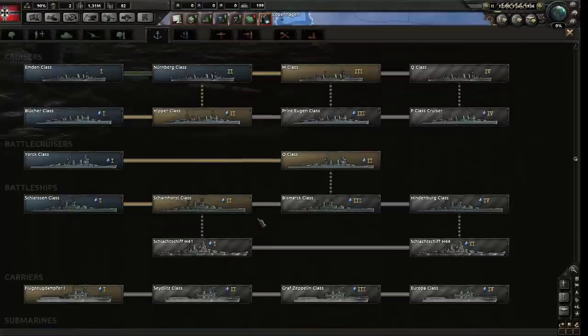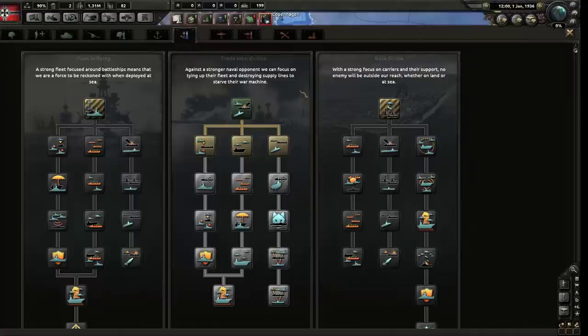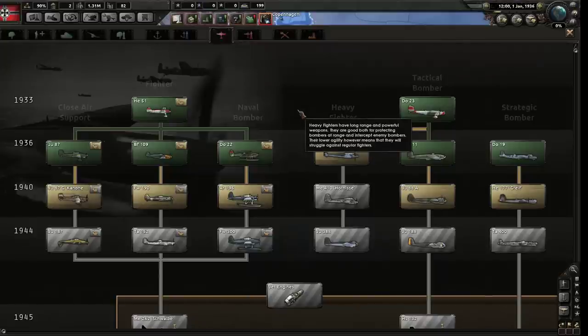Then you've got your navy, and if you're Germany it's probably not that important - except for submarines! Submarines are awesome as Germany. If you're playing as the UK, you want all the things because otherwise you're just going to lose. Turns out boats are pretty important for stopping Germans from invading your territory. You've got naval doctrines as well - doctrines are most important. Then you've got air power, which in World War II might be the single most important thing.